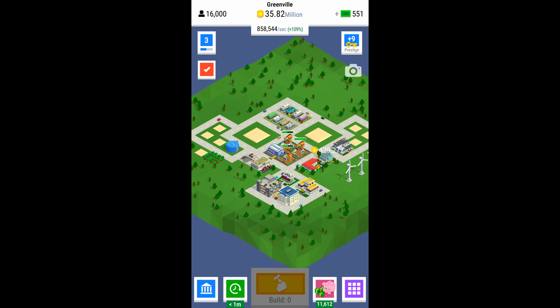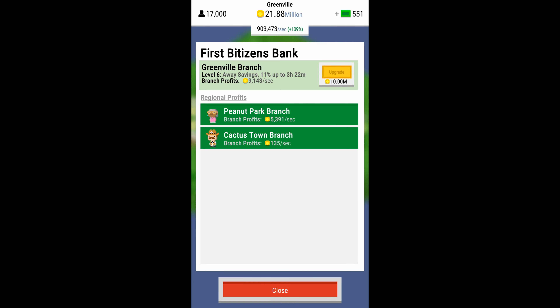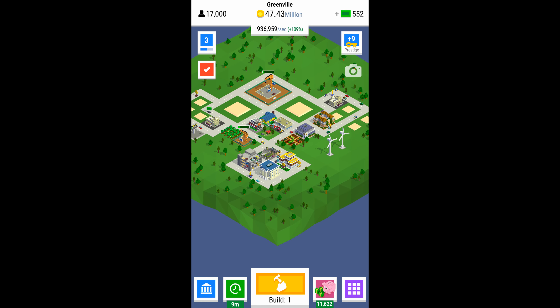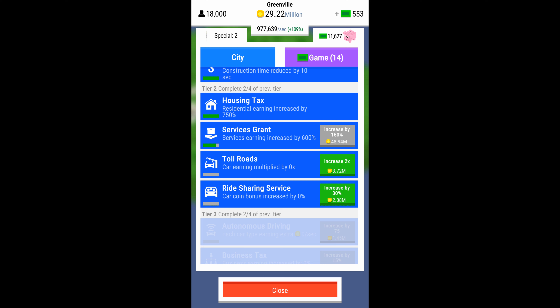There's one upgrade coming up in tier three that's pretty important — it allows automated upgrades of your buildings, so you won't have to click that build button in the bottom center anymore. It'll just automatically upgrade your buildings. You'll still have to fill out the lots, but it will automatically upgrade the ones you have, which is really handy for idling the game and just putting it aside while it's running.